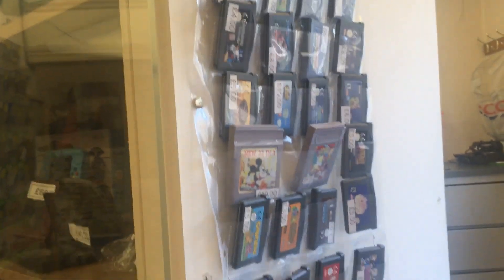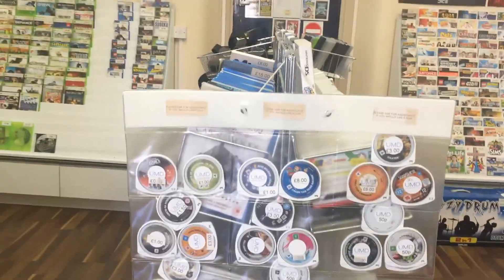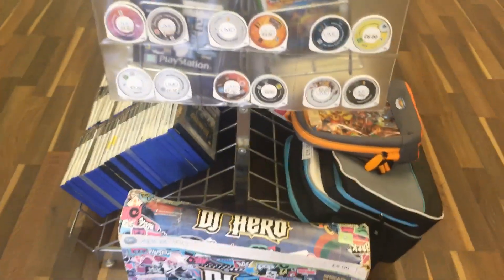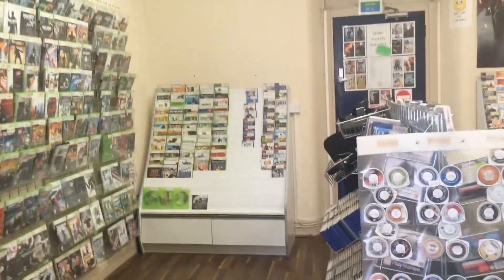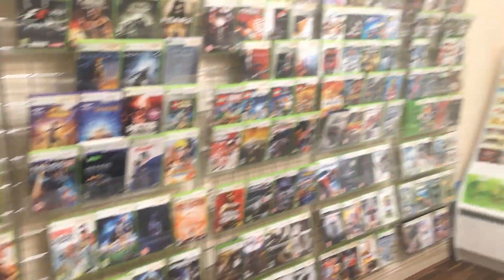To the right of this cabinet there are some secret unlockable extra Game Boy Advance and Game Boy games tucked away. As we move into the back there are some loose PlayStation Portable UMDs where if you want to get the game without the case for a little bit cheaper, you can certainly do that.